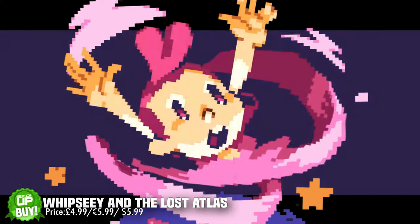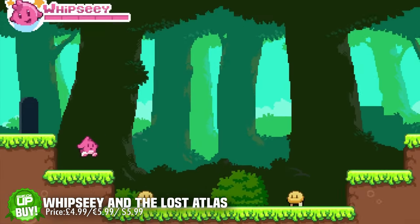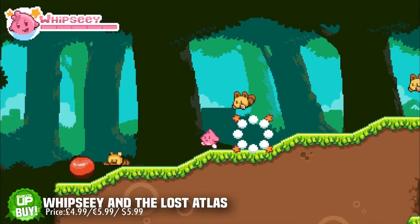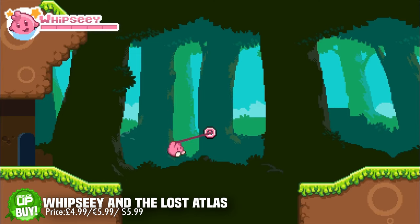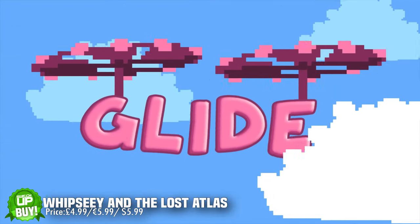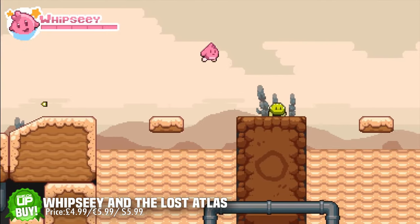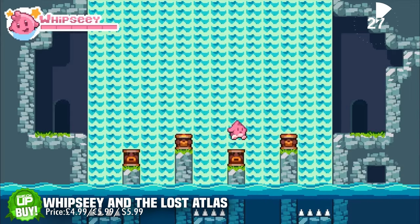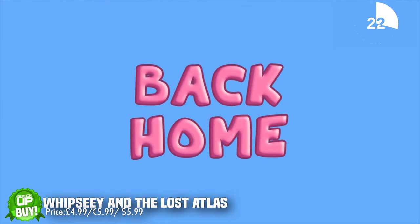The first game is called Whipsy and the Lost Atlas. You can probably guess which game this took inspiration from — it's essentially Kirby, and it does it really well. You have a little whip shot that you can hook onto things and whip your enemies. It has a double jump, nothing overly unique, but the story, color palette and controls are decent. It's brutally difficult though. Retailing around five pounds or six dollars, this would be a buy.